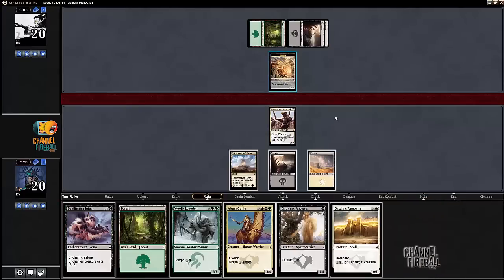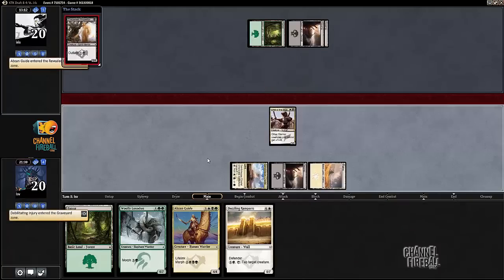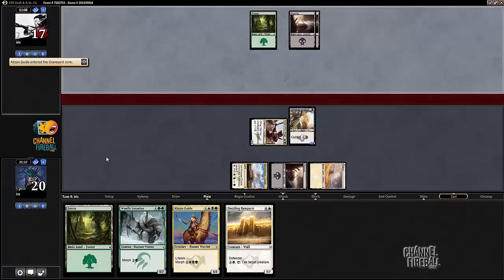I'm just going to Debilitating Injury and play Disowned Ancestor — get my three points of damage in and put a one-four into play. Next turn, I'll probably still attack with Chief of the Edge. I don't really have expectation of doing better.